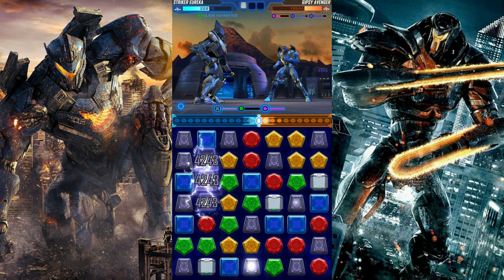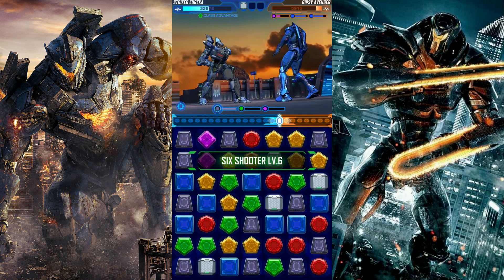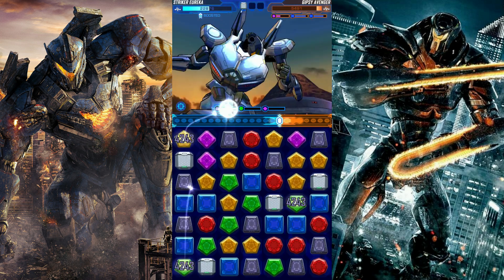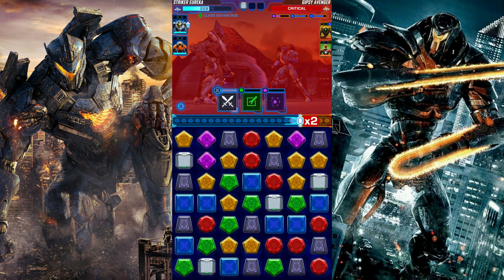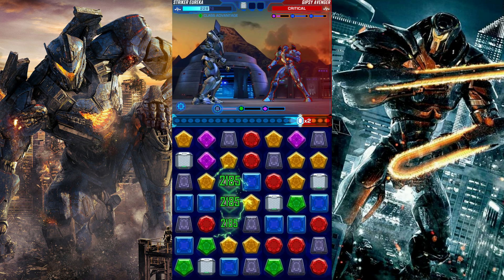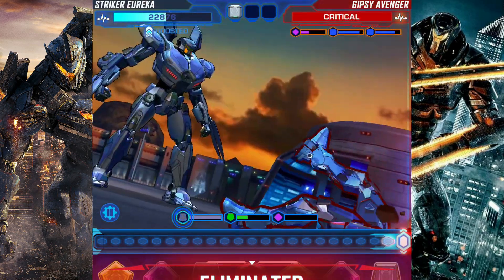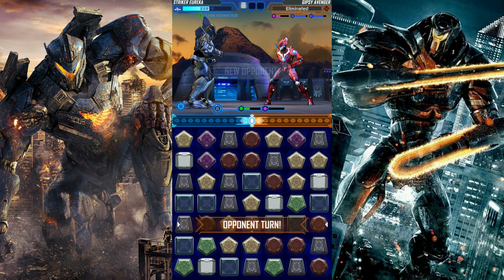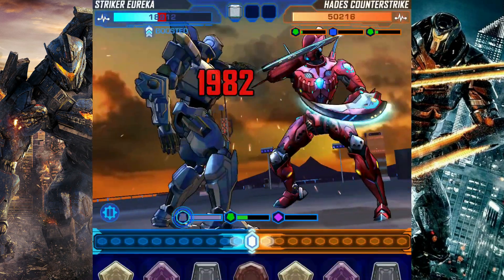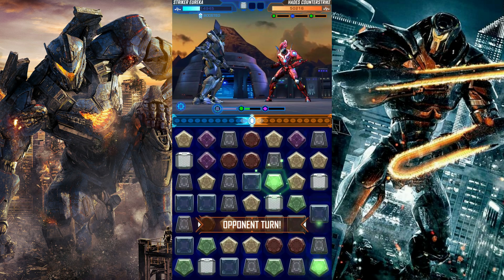Green and purple — I'll just swap a bunch of purples. Oh, I have class advantage! Should have known that better. Look at that damage — that is insane! 12,000 — what?! That is crazy, the amount of damage you can get. Hades counter strike is coming in — I have a skill ready, butterfly wing, kaboom! Striker Eureka is so strong!